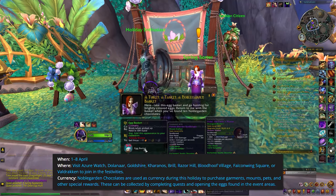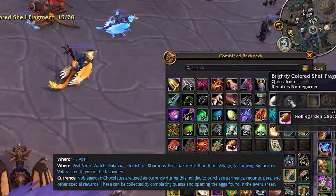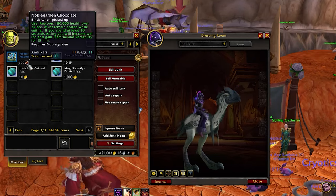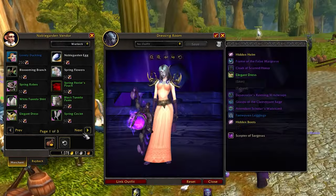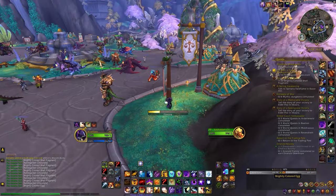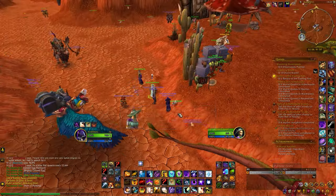This holiday event is taking place in various areas where you can hunt for eggs in order to collect Noblegarden chocolates. This currency allows you to purchase special goodies from the event vendors. However, it's important to know that once the event concludes, the chocolates will disappear from your bags, so be sure to make the most out of them while you can — they basically cannot be saved for next year. While hunting eggs is the primary method of gathering this currency, completing quests also yields some chocolates.